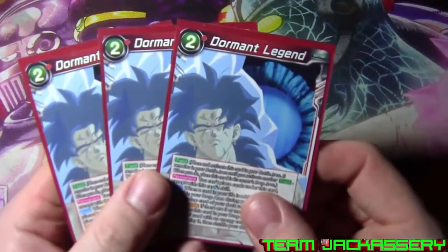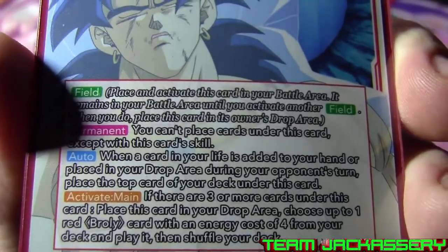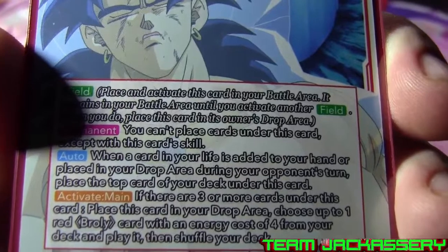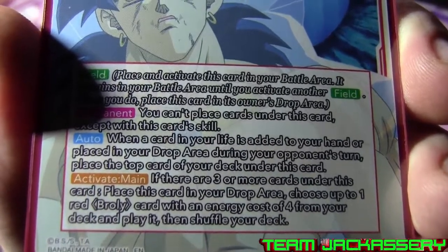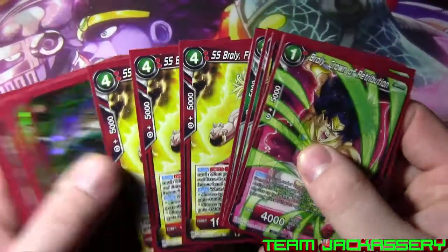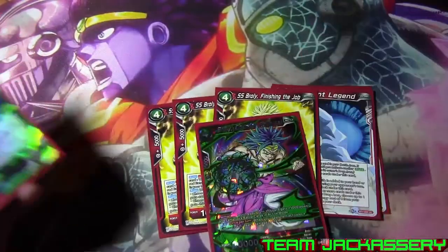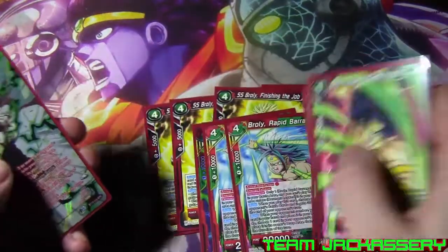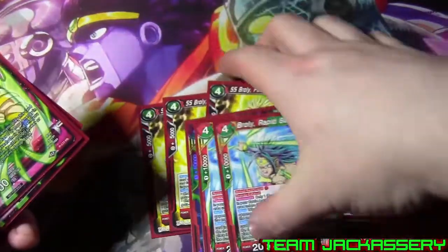Next we run three copies of Dormant Legend, because why not run three. It is a true drop field extra card. You can't place cards under this except with this skill. When a card in your life is added to your hand or placed in your drop area during your opponent's turn, place the top card under this card. If there are three or more cards under this card, place this card in your drop area, choose up to one red Broly with an energy cost of four from your deck, and play it. So you have several targets you can play: Finishing the Job, Counter Reversal, Annihilation Personified, and Rapid Barrage - so those are all your four drops you can grab by using your field. And this card also activates some other abilities if it's in the drop.